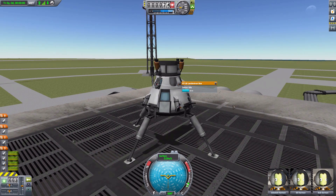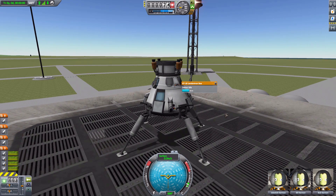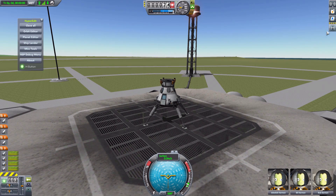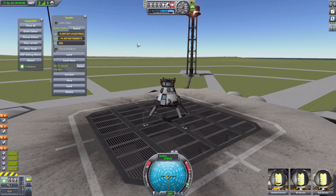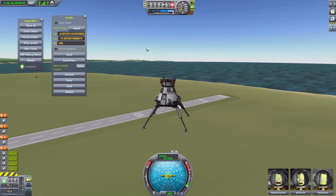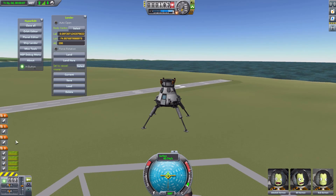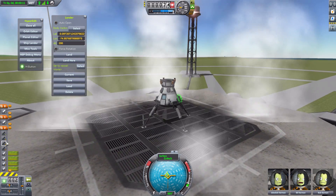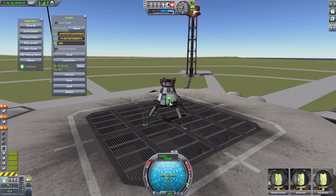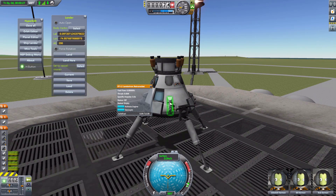Now let's look at the XTL1s. We'll get ourselves up to about 200 meters altitude and drop. We arm them by hitting the action group key, and there it goes — it automatically landed itself without any intervention from me. With just these four L1s I've been able to land at a maximum of about 200 meters per second, depending on how many you have attached.